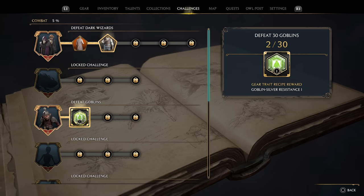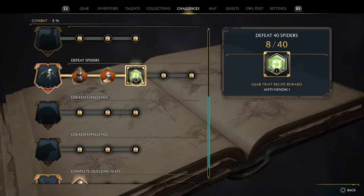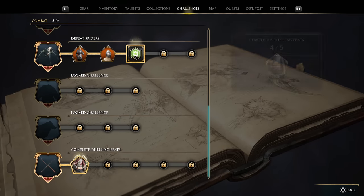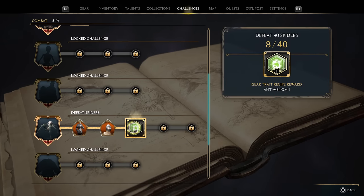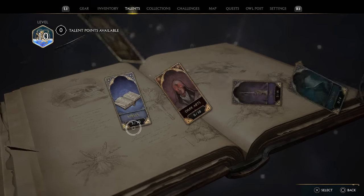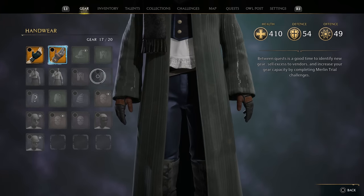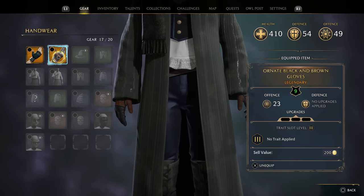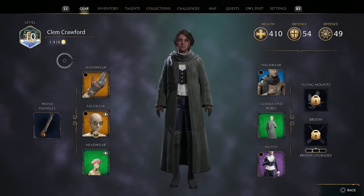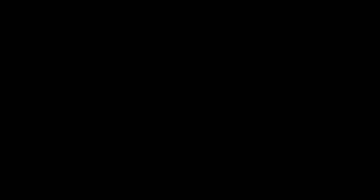We got a gear trait recipe — goblin silver resistance one. I feel like that's going to be terrible though. It's called Thief's Respite. If all the traits are like this... like maybe putting on an example lets you equip it. I don't know. If I select it and go here, there's no option to mod it or anything. Unless that's not what that is. If that's the case, we'll check it out later.